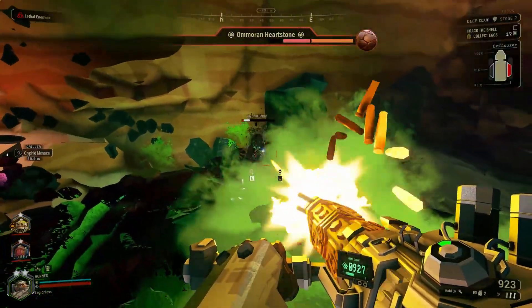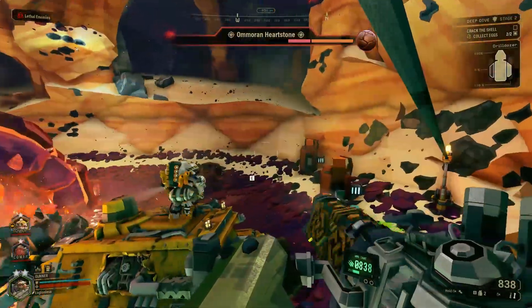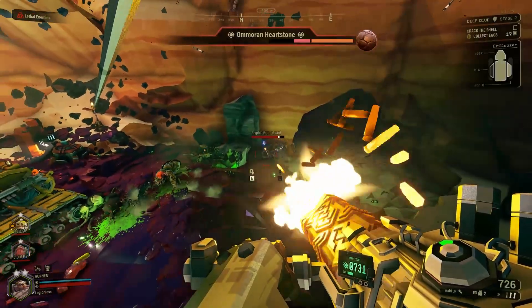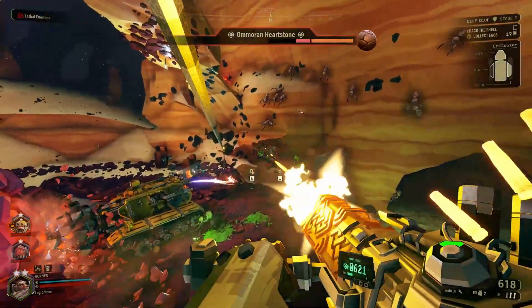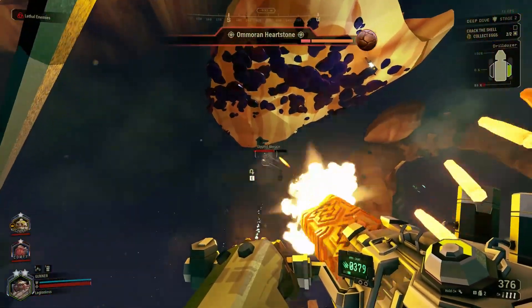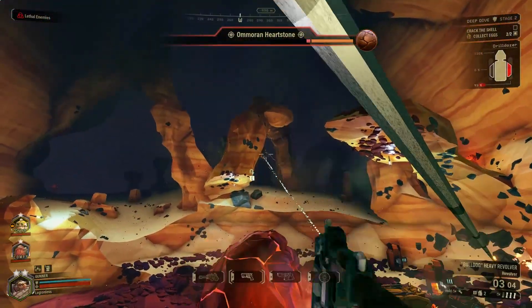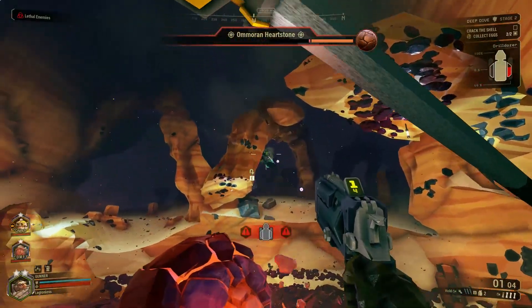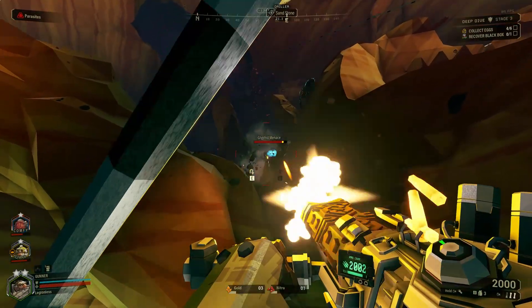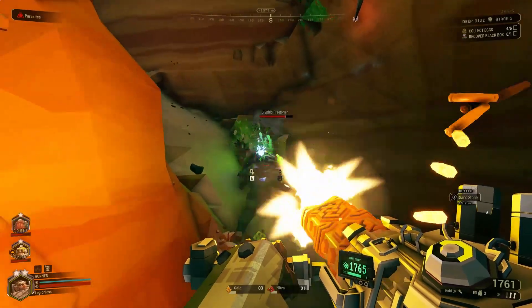In Tier 5, Aggressive Venting deals 60 heat damage and inflicts a guaranteed fear on all enemies that can be feared within 10 meters when you overheat the minigun. The other option, Hot Bullets, shoots out flaming bullets when the minigun is 50% overheated, heating up the enemy until they're set on fire and start taking damage over time. Bulkier enemies are a lot more resistant to getting set on fire, so it'll take a lot more bullets to inflict that status effect. For this damage build, Aggressive Venting is pretty annoying to work with for just 60 heat damage and leaves you vulnerable when you overheat. Hot Bullets just isn't really worth using in almost any minigun build because setting enemies on fire just doesn't do enough to be worth it.